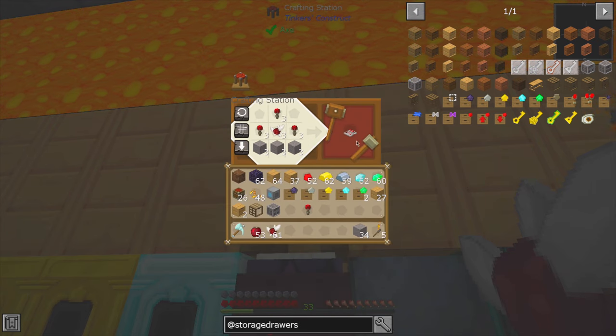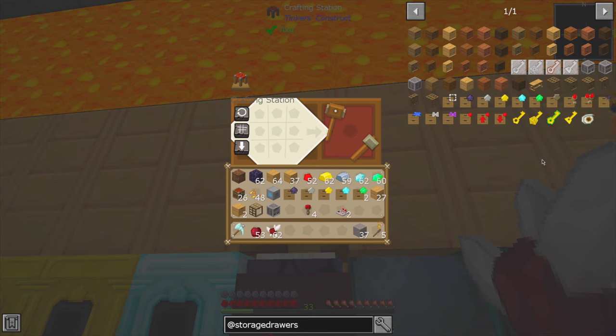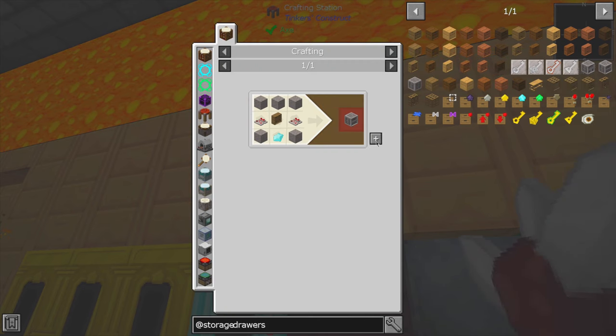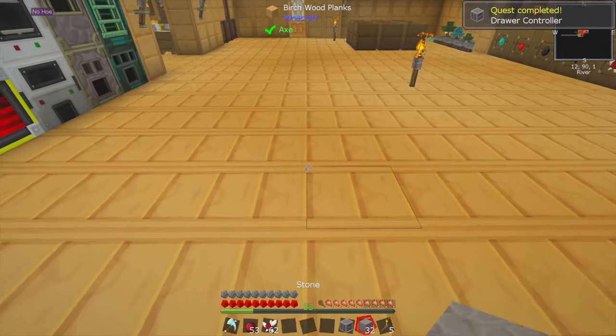Is this a comparator? I haven't built comparators yet here. But there you go — this is the first sort of redstone-esque device we've built. Well, I mean we've built machines that require redstone. But there we go — drawer controller.